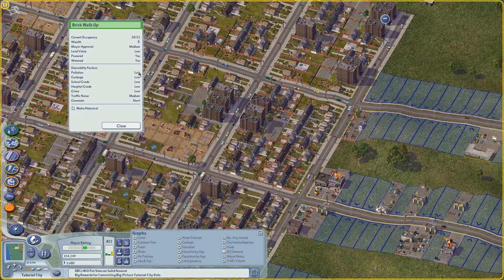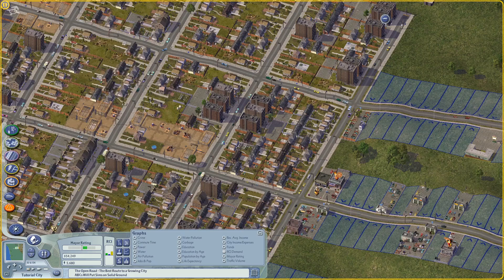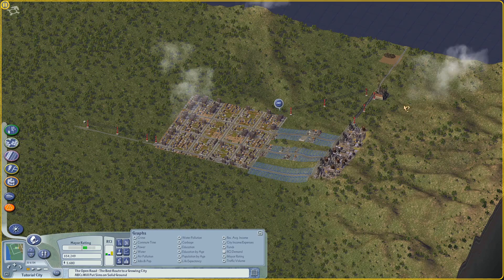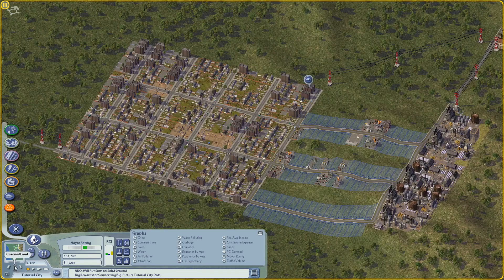You can get a pretty good sense of the desirability factors in the query window that pops up when you click on any building. We can see that pollution is up there — the lower the pollution the more desirable it will be for richer Sims. Garbage is up there as well, and garbage is really, really important.